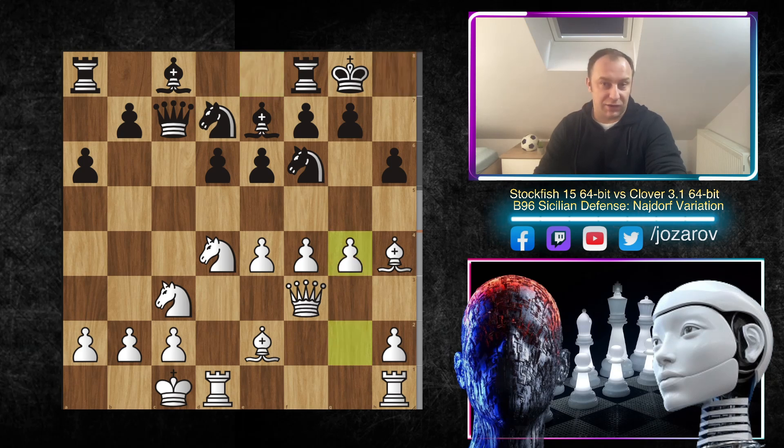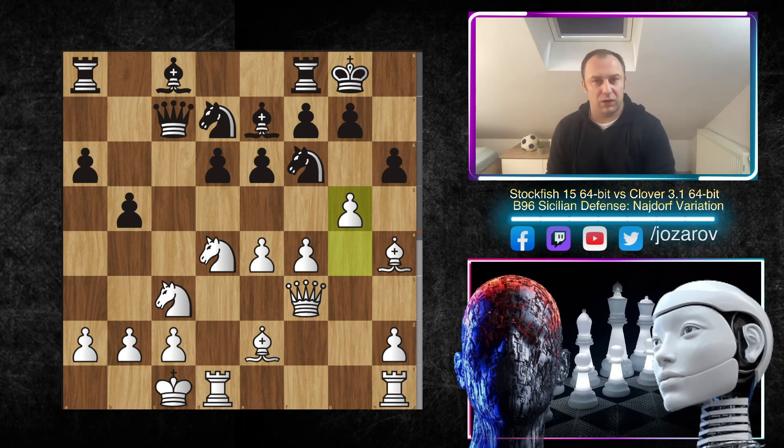After bishop to e2 we have kingside castling, and now the fun starts — you can guess what will happen. Stockfish attacks the position immediately with the move g4. From Black's perspective there has to be some counterplay — we have b5 by Clover, and now the very nice move g5. My engine at home first suggested this move as an inaccuracy, but if you let the engine work longer, it shows that it's perfectly fine.